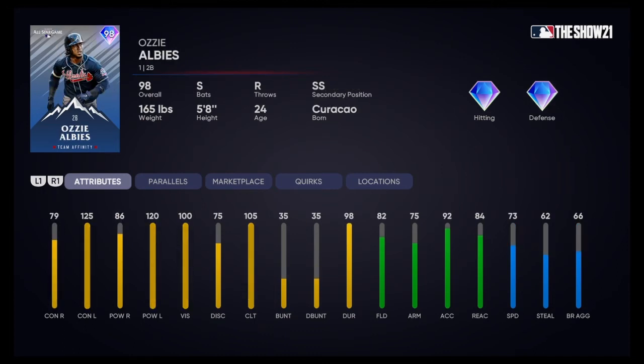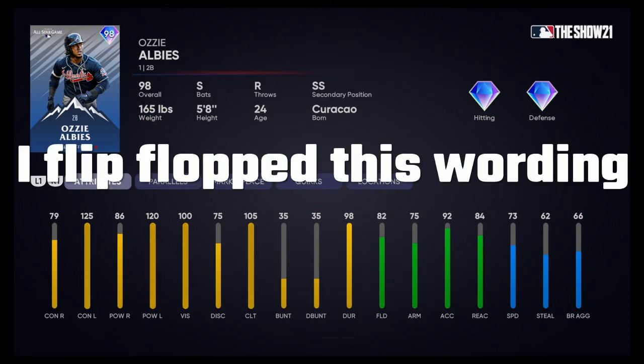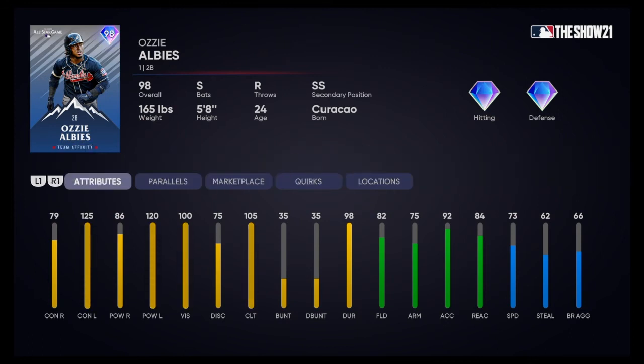Next up, we got Ozzie Albies — second base and shortstop. 79 contact vs right — a little low. 125 contact vs left. Switch hitter, so that's understandable. He's going to be dominant on the left-handed side. You're not going to see him in the right-handed batter's box as much. He's going to be scary against right-handed pitching — definitely, 125 contact and 120 power with 100 vision. And good speed too — 73 speed, 62 steal. He could definitely swipe some bags.